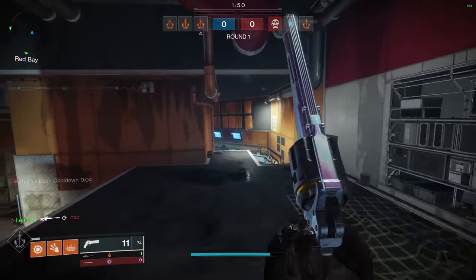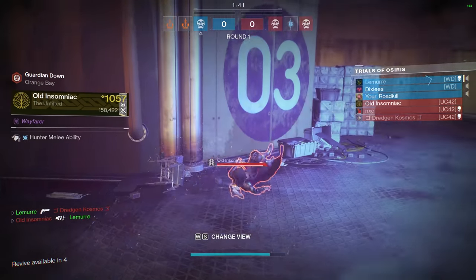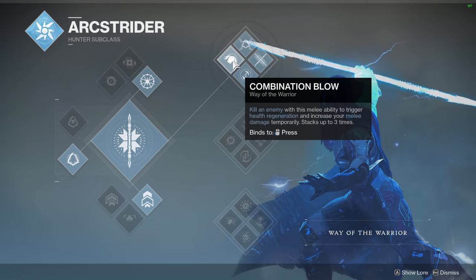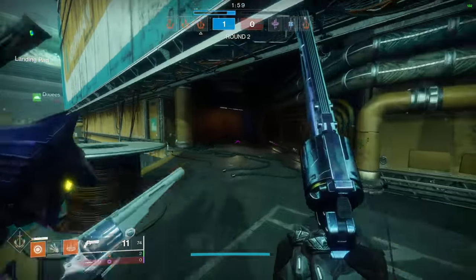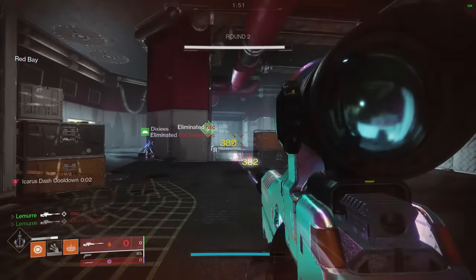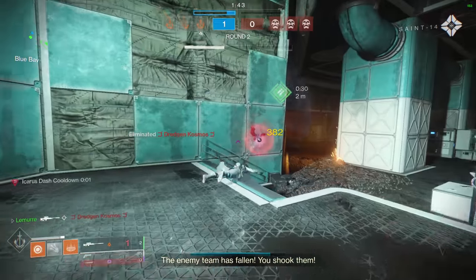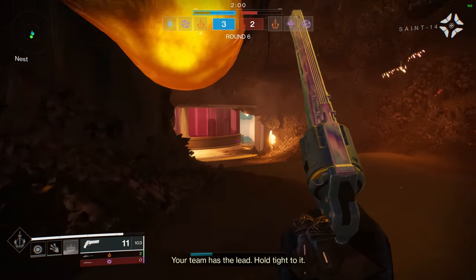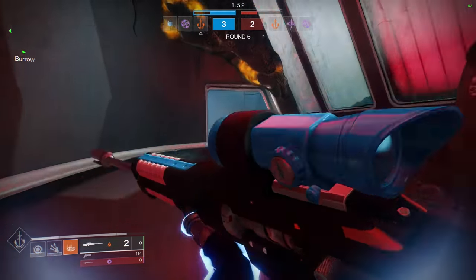However, on Javelin it's a smaller map and people were able to abuse Stasis a lot more. The lanes weren't as big as Bannerfall, so you kind of had to get up close and personal a lot of the time. And that's where this past weekend was kind of annoying — Bannerfall played more of a rangy pokey game because it's a bigger map with longer lanes, whereas on Javelin it's much easier to close the gap on people and do a Shatterdive. There are also so many close doorways and corners that are right around a corner on Javelin.